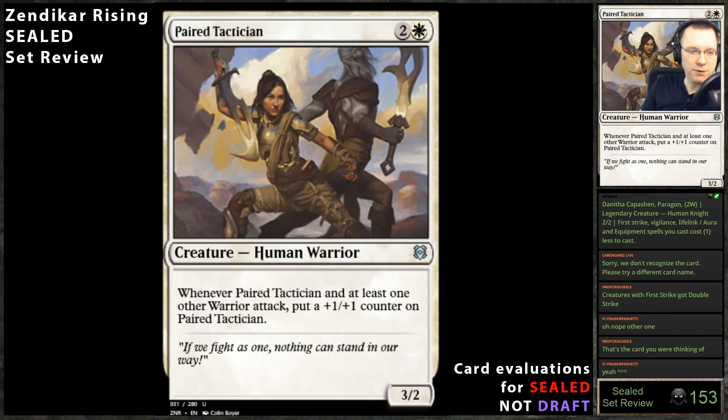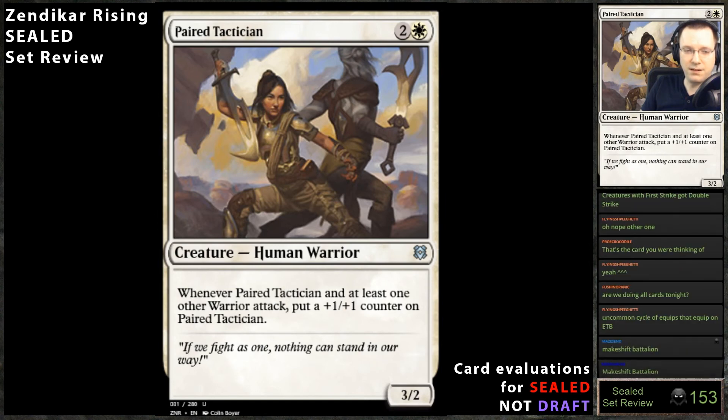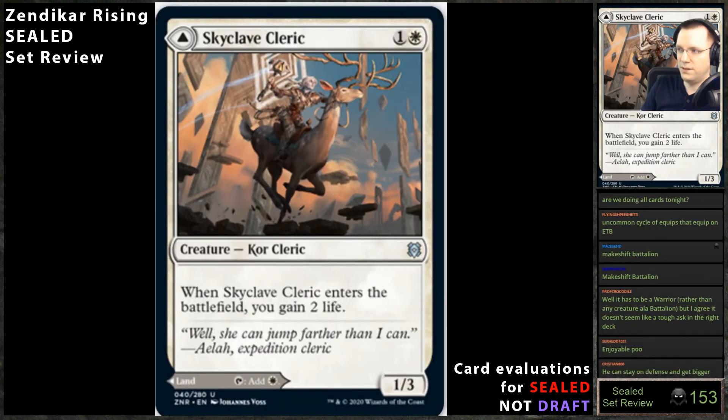Pair Tactician — whenever Pair Tactician and at least one other warrior attack, put a +1/+1 counter on Pair Tactician. This card is great. The common version in other sets — like Makeshift Battalion — was two-white 3/2 where when you attacked with two other creatures you got a counter. This one only requires one other creature, which is way better. Not a hard ask at all. This card is great.